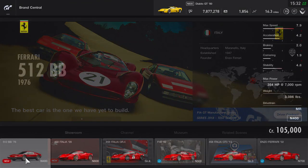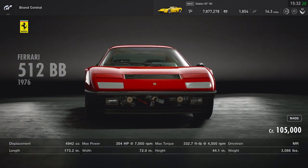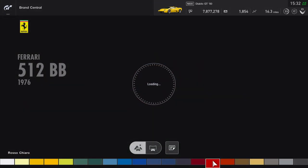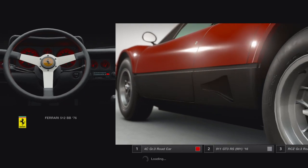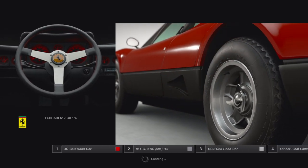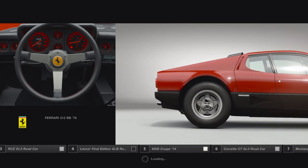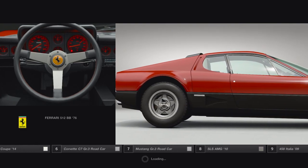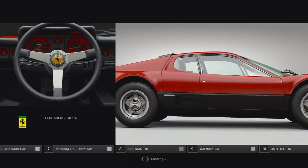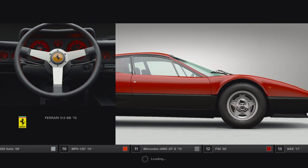Alright, Berlinetta Boxster, come on home baby. $105,000 - that's not bad actually. 354 horsepower inline 12, and look at all the damn colors. We're set to go, we're on Bathurst right now, 20 cars, all the same class. We're offline, just going to race the AI right now, but I just want to get a good feel for the car and really test out this inline 12. Really curious to see how it's going to feel.